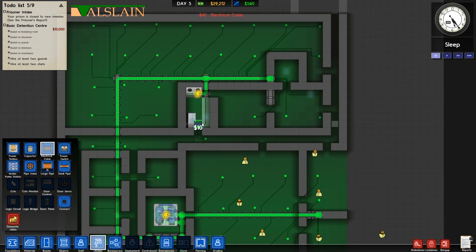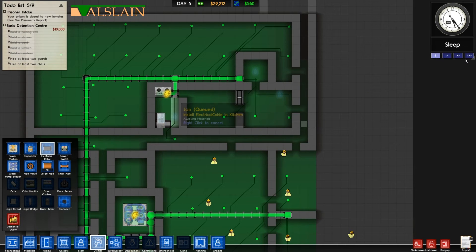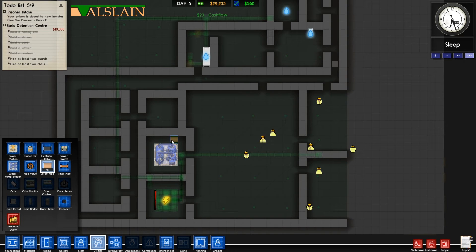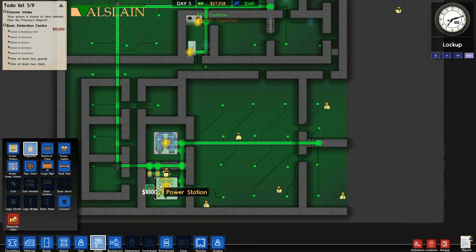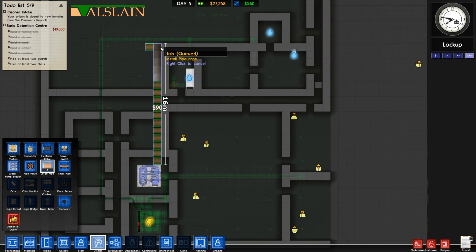We'll run the power cable down here like this. We've run our power cable — our fridge and cooker are connected. Now we're going to run the water. I do need to put a capacitor in quickly — we've got a couple of capacitors. If you don't put enough capacitors in it'll trip your power station and you won't get any power, all the lights go out, and any controlled doors or similar will all go down as well.